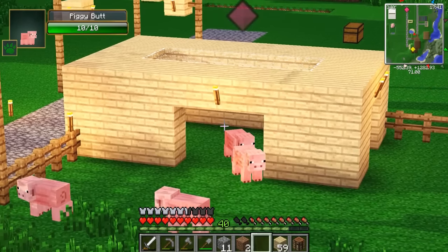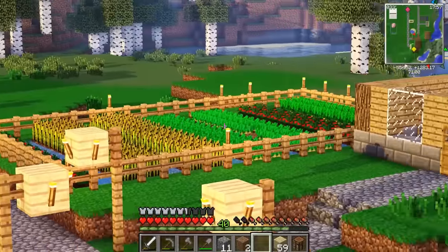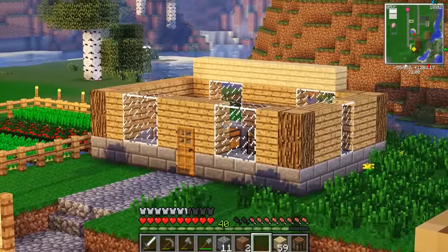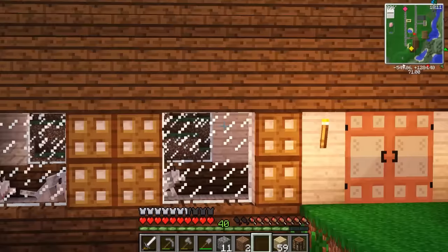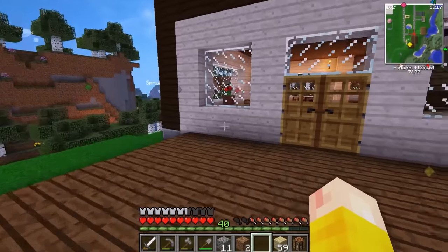They also have a little place where they can go in and rest. Then over there is my farm, which hasn't changed a lot except for this little place which I'm not done building. It's like a little place where I keep all my seeds and saplings and things like that. And this way, this is where my dogs live. This is my dog house and I need to give them individual houses.